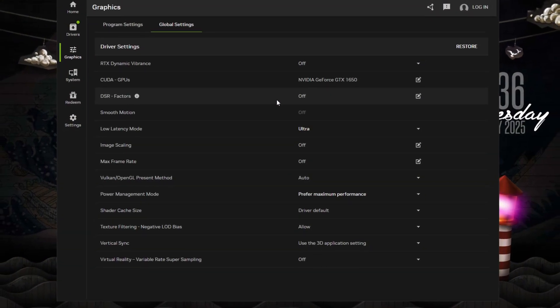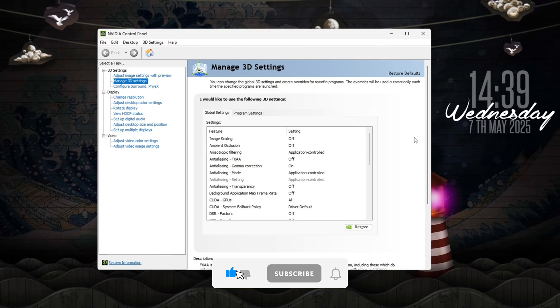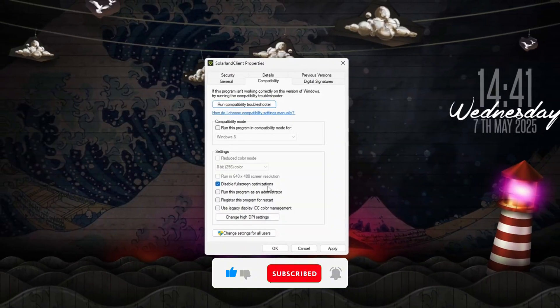Now your PC is tuned for gaming in 2025 — fast, clean, and fully optimized. But if you really want to push things further, check out my Full Process Lasso tutorial. Let me know in the comments what game you're optimizing for, and if there are other settings you want me to break down next.